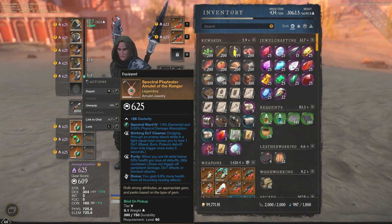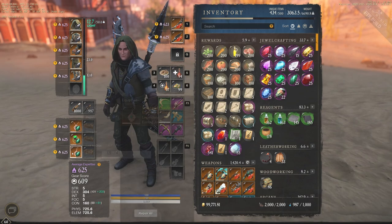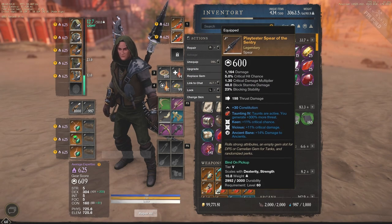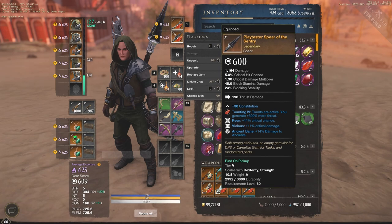Looking at some of the different jewelry perks — this is a PTR character so we won't have all best-in-slot perks. On the bow, you're going to see Empowering Explosive Arrow: explosive arrow hits grant a power increasing damage by 34% for the next 10 seconds or until the next attack. You also have Vorp, increasing headshot damage by 15%. On the spear, it's just keen and vicious — nothing too crazy.